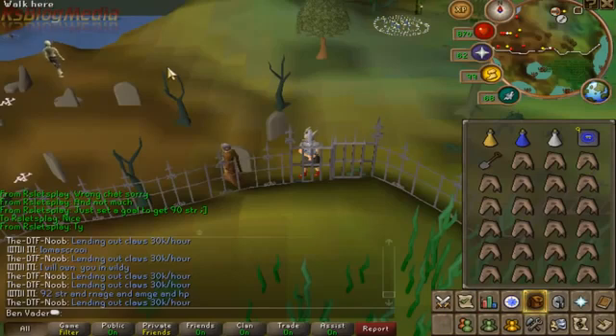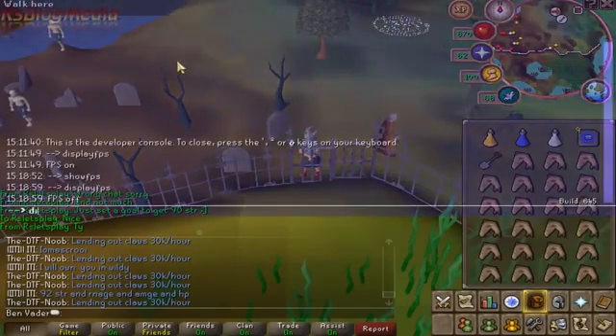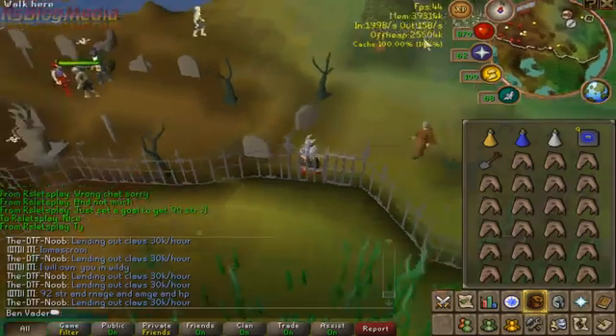So basically, we click the button under the escape button — it's got like a line, I don't know what you call it, but it opens the developer console. What you do is just open it up and type in 'display FPS', and as you can see up in the corner there, it shows your frames per second.